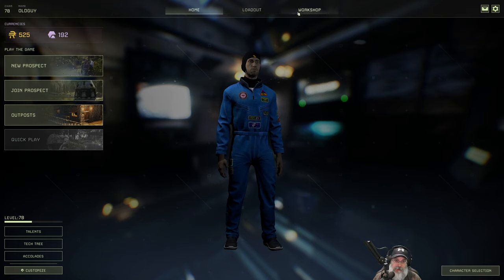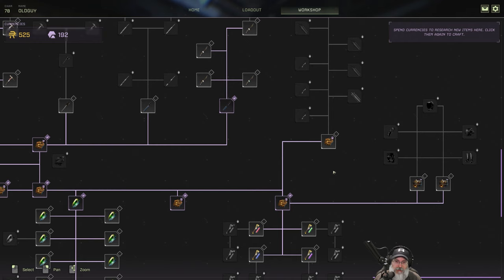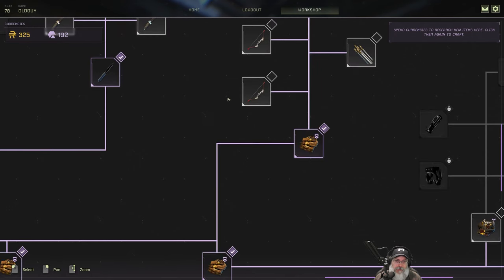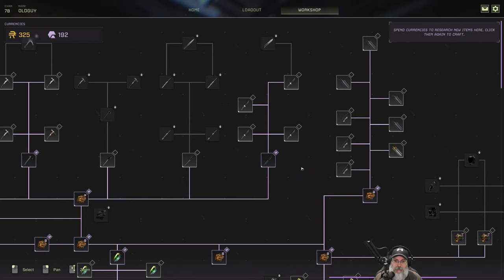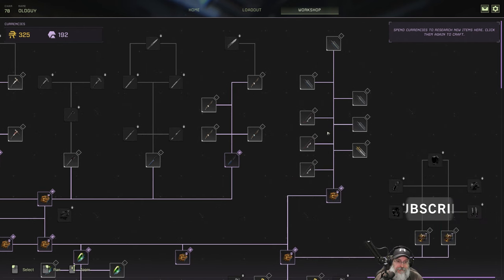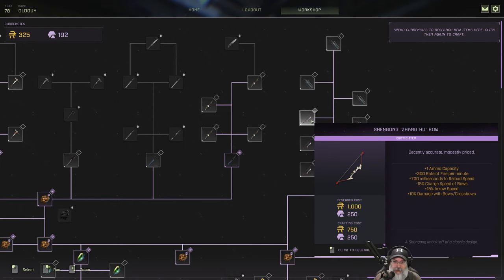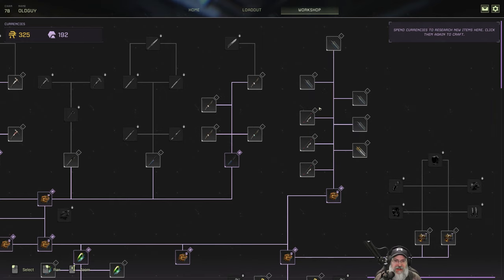Before we do the next prospect, let's go to the workshop and see what goodies we can get. We've been working our way towards the bow — we'll have to research this for 200 and that opens up the bows to us. We have a choice of three bows now, but we can't afford any of them right now since they require exotics to both research and make. We've unlocked them at least.